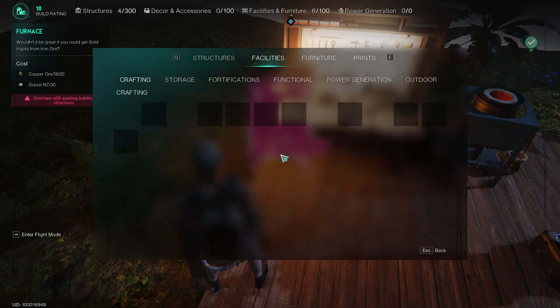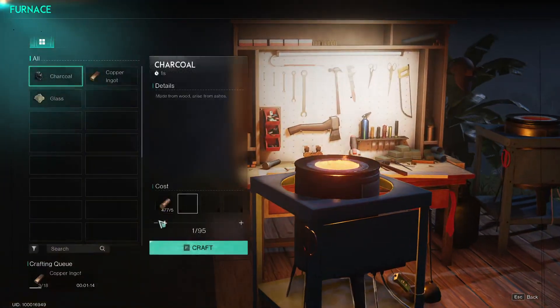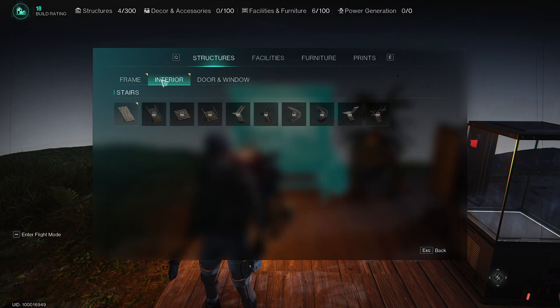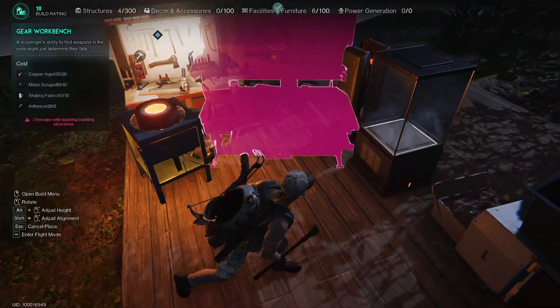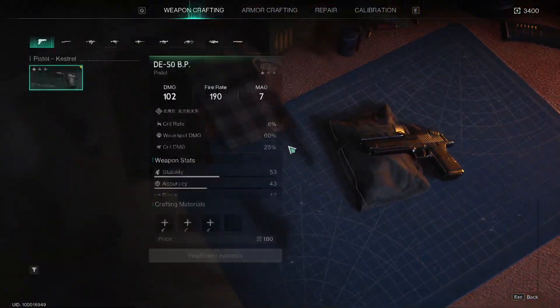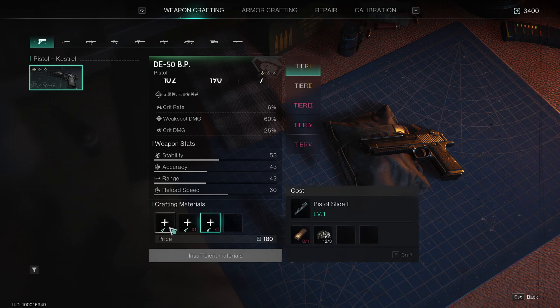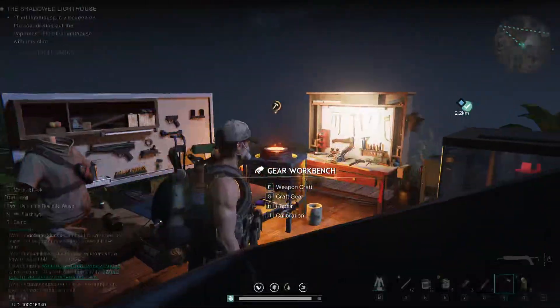For the workbench I need 3 more copper. It's very nice that you can move everything around so easily. At the workbench it looks like you can make a pistol.